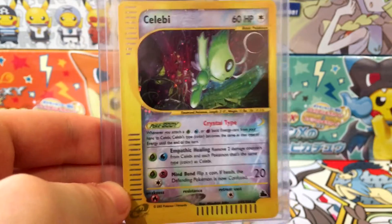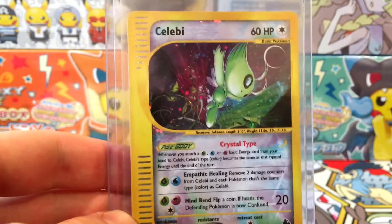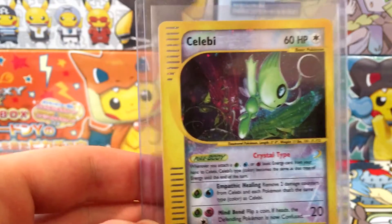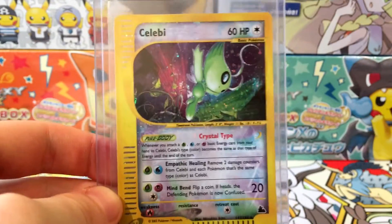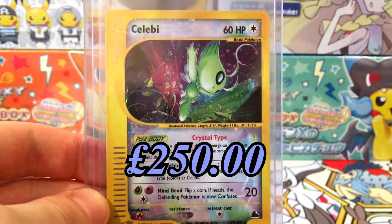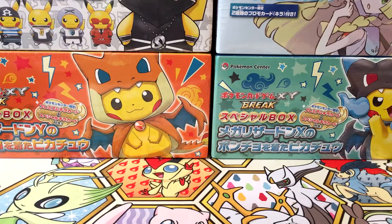Crystal cards are so hard to come by in incredible condition. They're called crystal cards because the Pokémon's type is changed — Celebi is supposed to be Grass type but is instead Normal type, and it has a Poké-Body called Crystal Type, which is where the name derives from. This card in near mint plus condition is worth over 250 pounds, and I'm actually going to get this one graded.